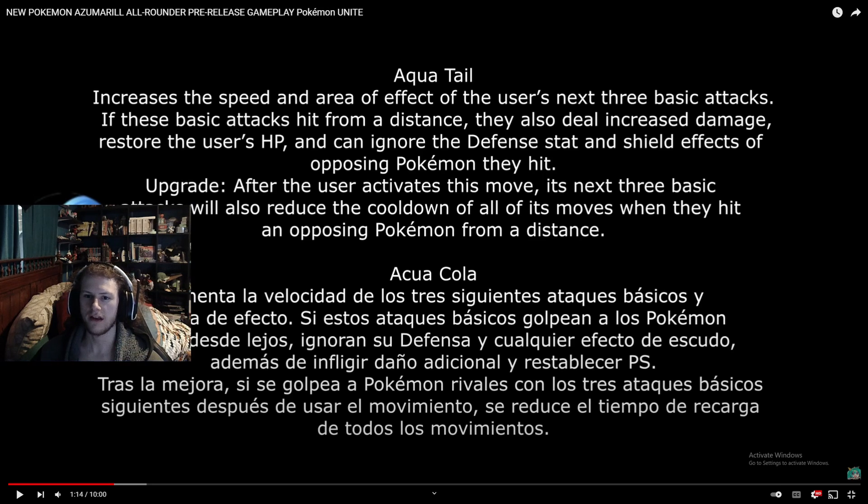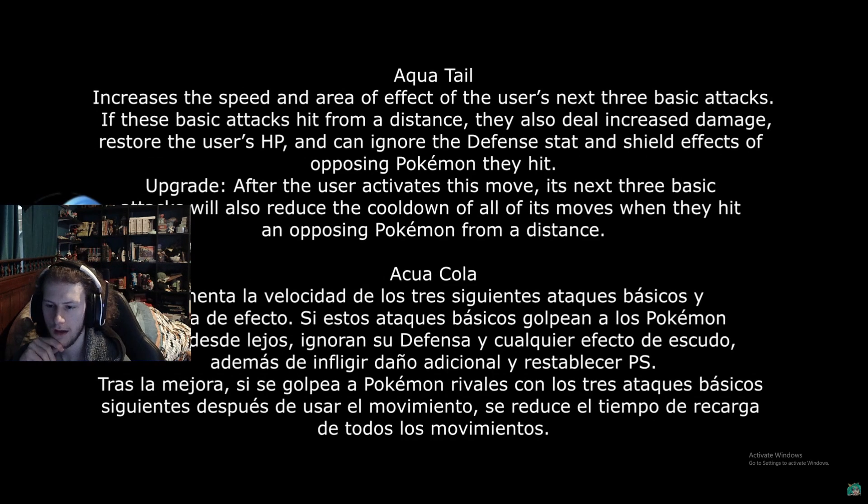Aqua Tail increases the speed and area effect of the user's next three basic attacks. If these basic attacks hit from a distance, they deal increased damage, restore the user's HP, and can ignore defense stats and shields — that's a lot! The upgraded version makes the next three basic attacks also reduce the cooldown of all of its moves. So you get double cooldown reduction and healing — that's kind of nuts.